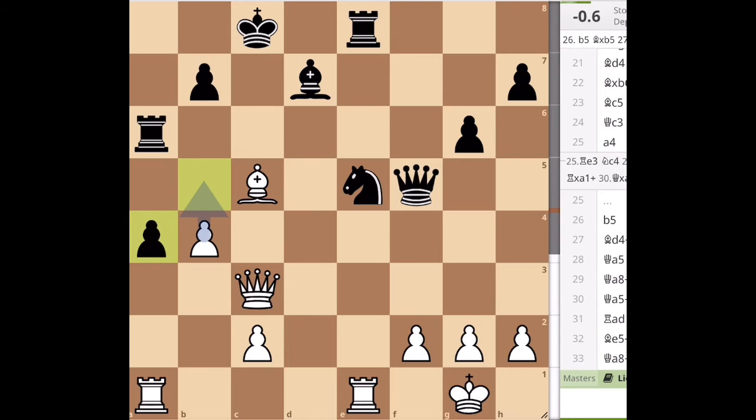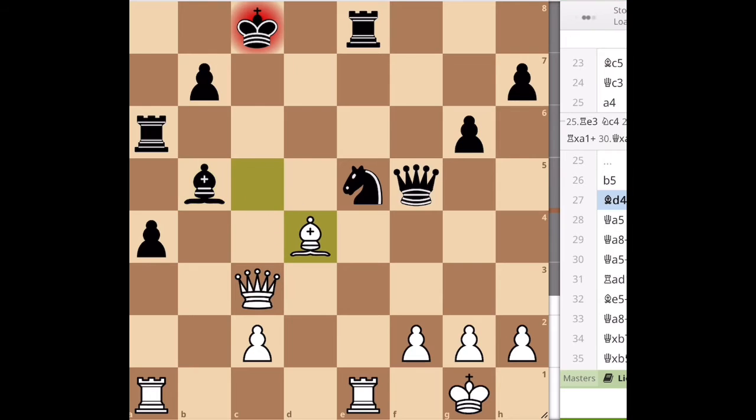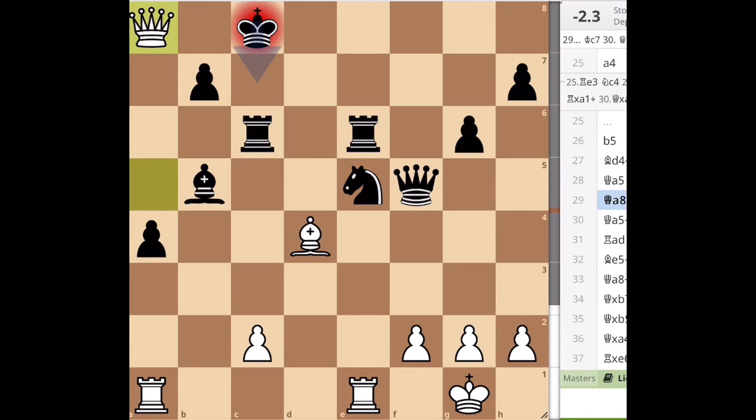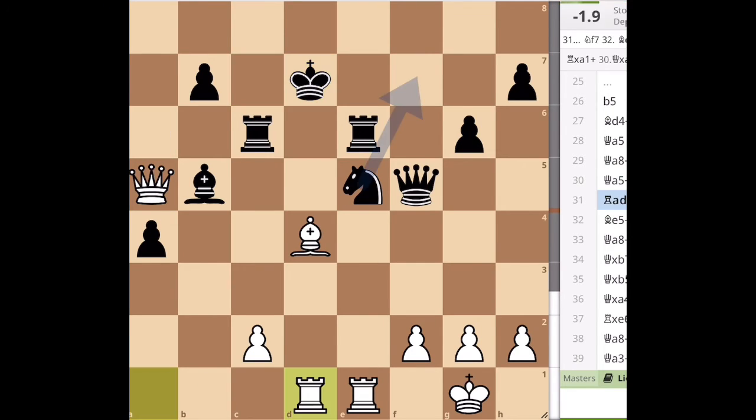Here we have a better move after A4, and taking, we have B5. After Bishop takes B5, now we play Bishop D4 check. After Rook C6, we play Queen A5, trying to get in Black's side of the board. After Queen A8, King C7, we have Queen A5, and after King D7, we play Rook D1.